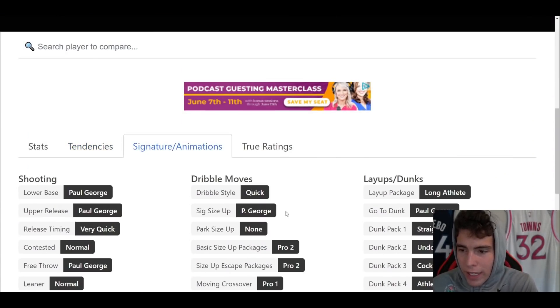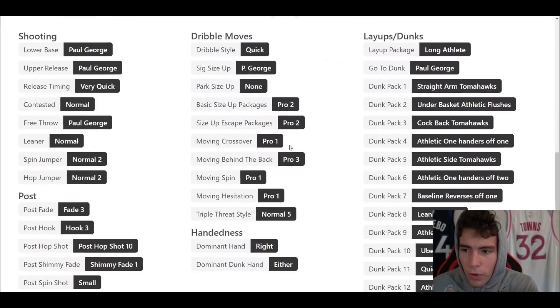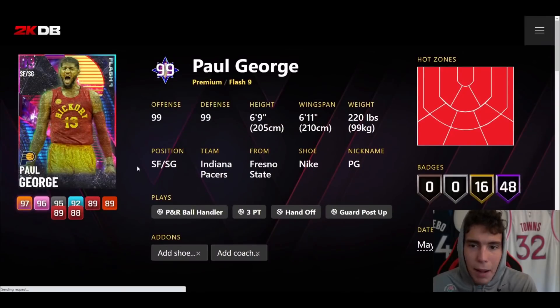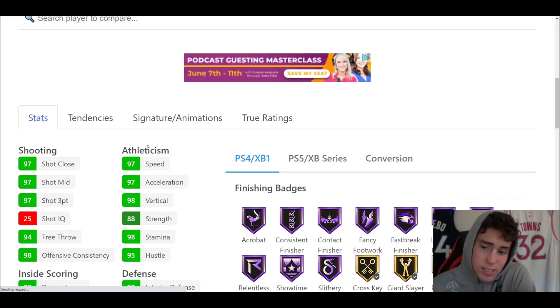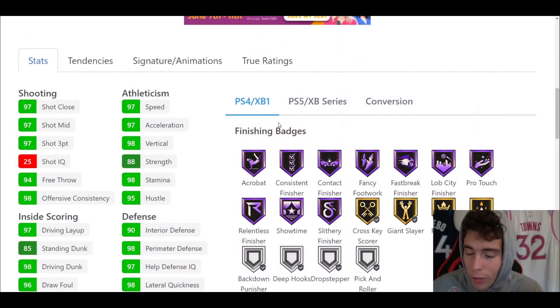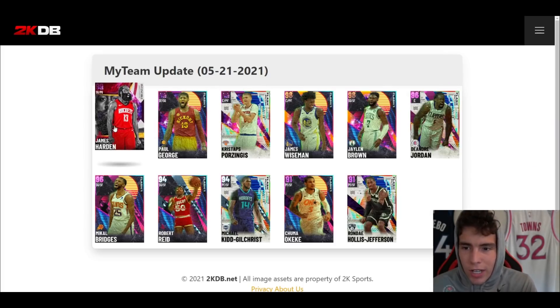Paul George release on very quick, quick dribble style, pro two sides escape, pro three move behind the back. Don't sleep on Paul George — in my opinion he is the best person you can run at shooting guard right now in NBA 2K21. So just like that, Jimmy Butler went from being in my top two shooting guards to not being in my top two shooting guards.